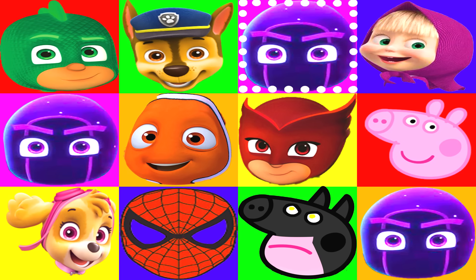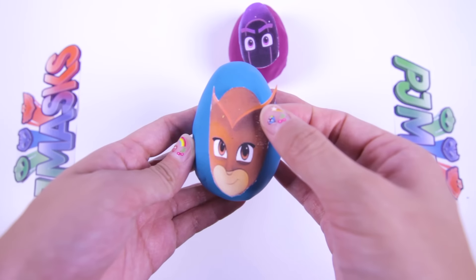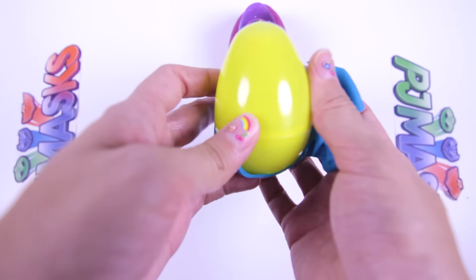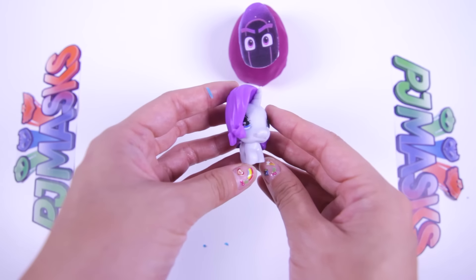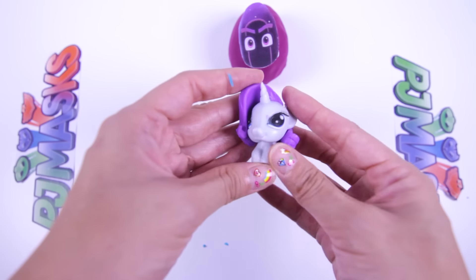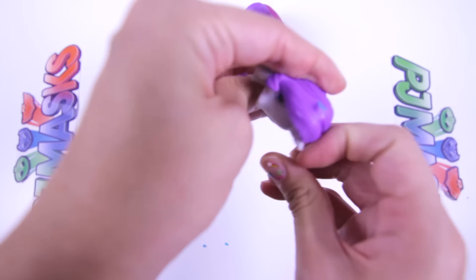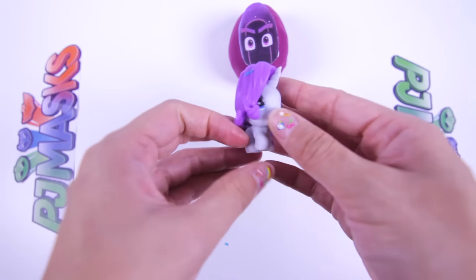Are you ready for this last turn? And...stop! It's Owlette! We won the game! The PJ Masks beat the evil night villains once again! Sorry Ninjalinos! I'm so happy that we beat the Ninjalinos! I can't wait to see what's inside the Owlette egg! Let's shake it — what do you think the surprise is? Oh, it's a Rarity Fashem toy from My Little Pony! She is so beautiful! Rarity has pretty curly purple hair and she's super squishy too! Fashems are so much fun to play with!